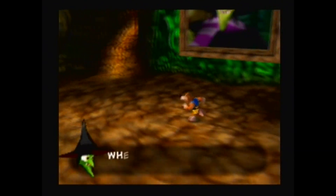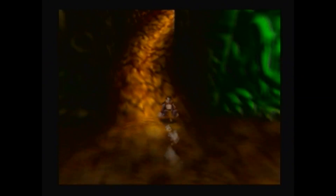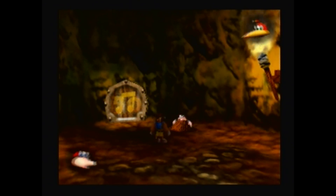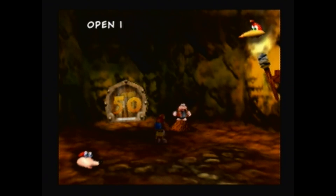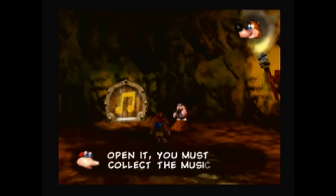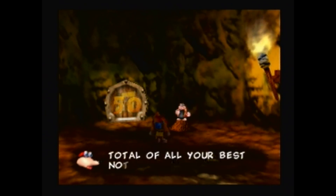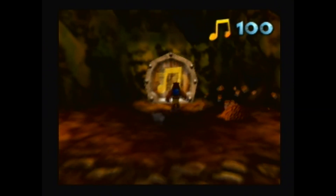And the notes — when you roam in a world, Grunty will randomly talk while we're in the hub, which is a pretty neat detail since it is her lair. This is a note door — to open it, you must collect the musical notes from the worlds. The combined total of all your best note scores must be at least the number shown on the door to break Grunty's magic. We need at least 50 here.